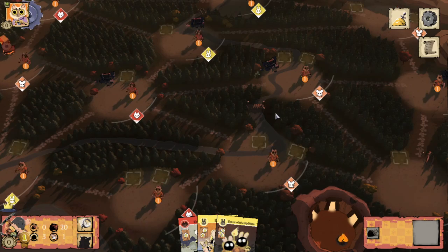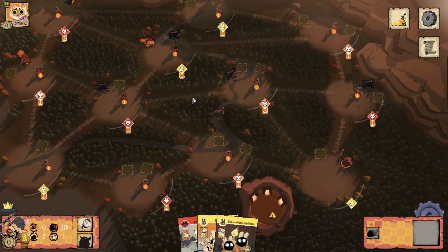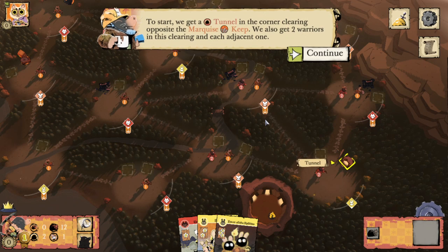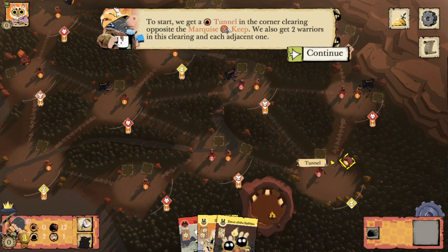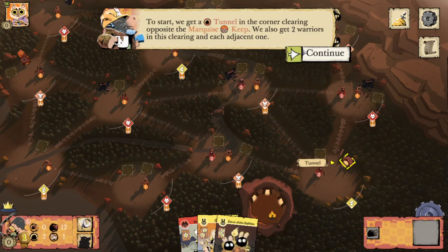We've got a little 1v1 against the cats here — very nice. It's advanced setup. Wait, no — I saw the two and thought 'advanced setup cats,' but it's not. It's two moles to start. We get a tunnel in the corner clearing opposite the Marquise's keep, and we also get two warriors in this clearing and each adjacent one.